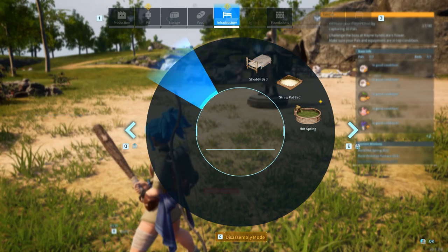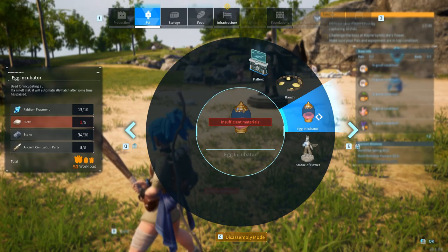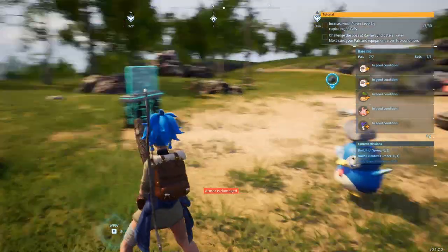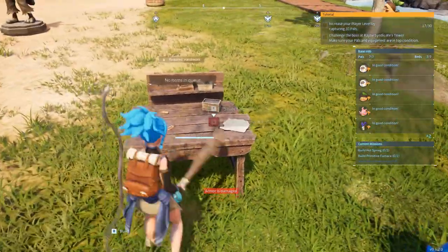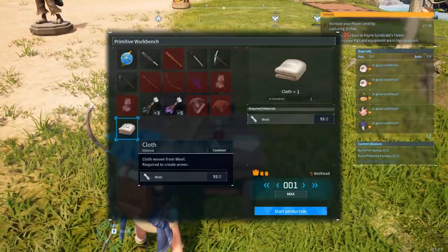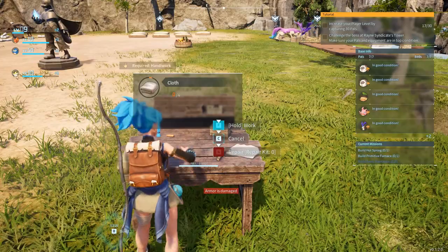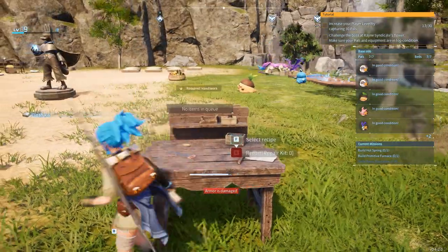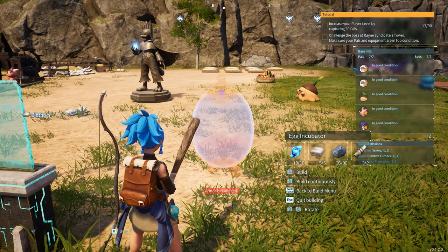The other thing I want to build straight away is the egg incubator. We just need a couple more clothes, which we can craft. We need to craft four more — select recipes, start production — and yes, start working. We have more than enough cloth so we can finally build this egg incubator.